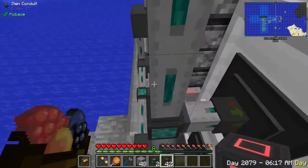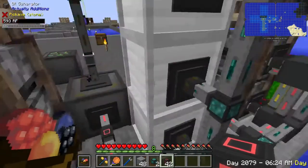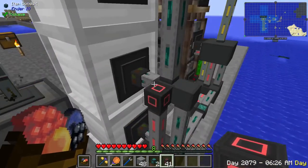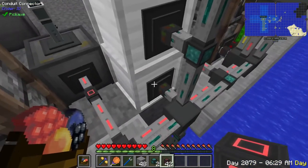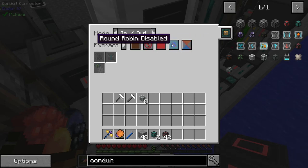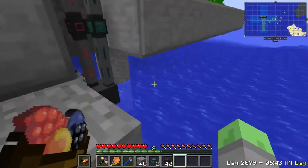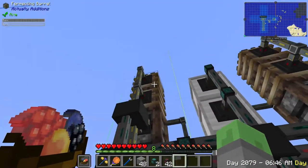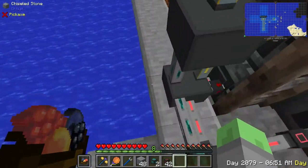Extra cables taken care of. Into that thing, we want in-out extract mode with round robin enabled. That's for our canola so that it will be going to all of the canola squeezers and all of the fermenting barrels, making this hopefully as fast of an operation as we can get. It looks like things are working out great for us.